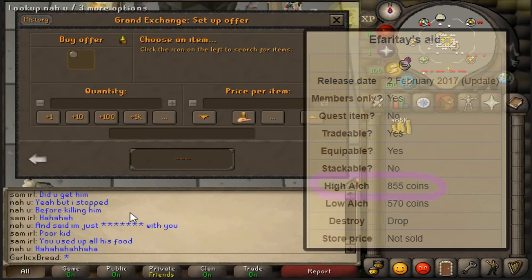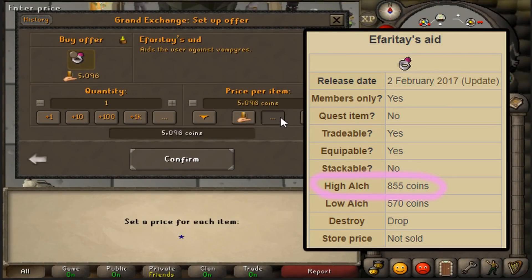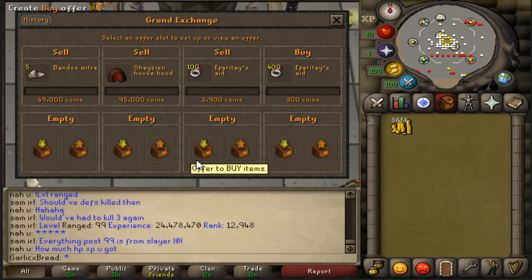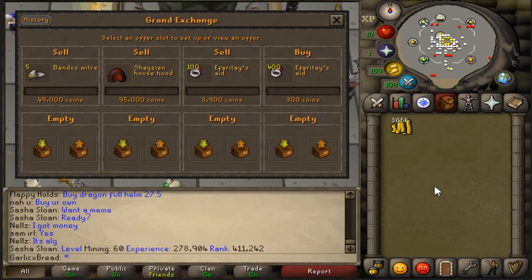Since their alch price is 855gp, picking them up for 300 each is an absolute steal. So I'm actually going to put up an offer to buy some more. With that said, we've got 365k to work with — let's find some more items to leave overnight.